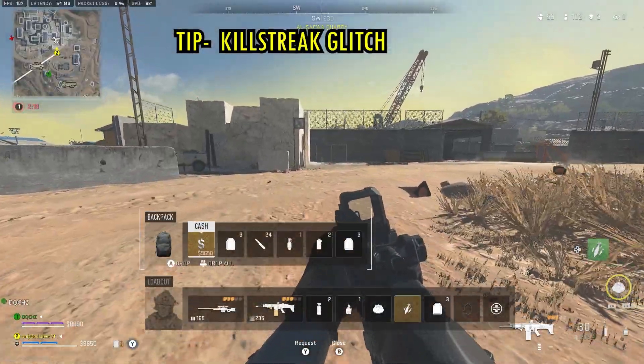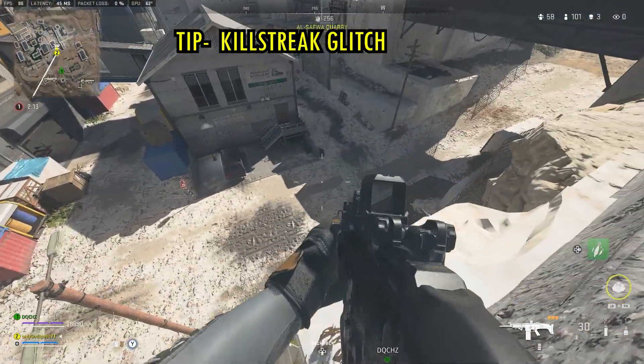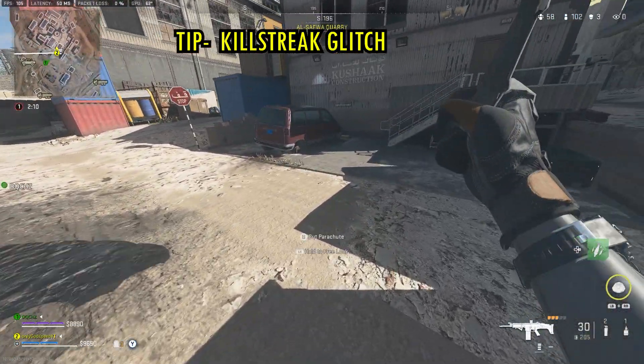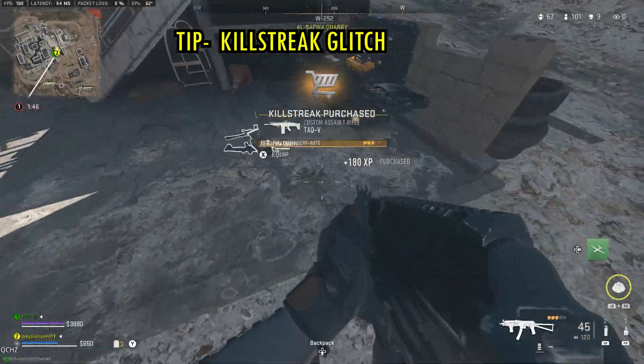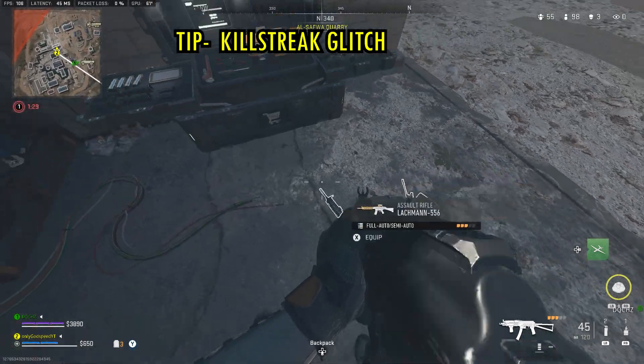The next tip is the buy station killstreak glitch. If you buy a killstreak while already having one and your backpack is full, the killstreak you had before can glitch inside the buy station. Make sure you drop your current killstreak before purchasing a new one. If your backpack is not full it's fine — it gets stowed away in your backpack.